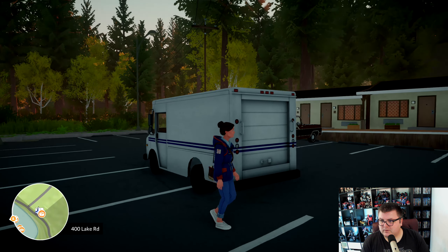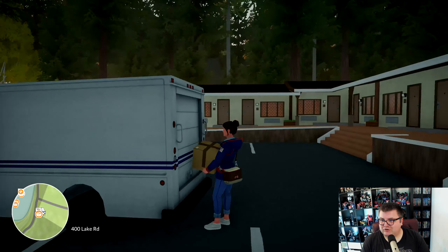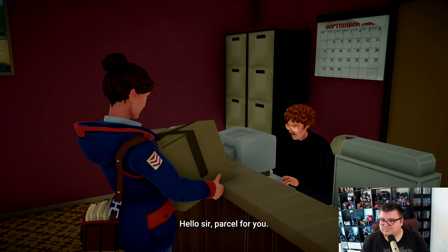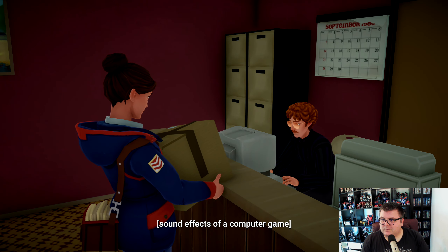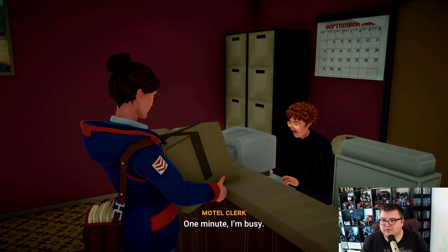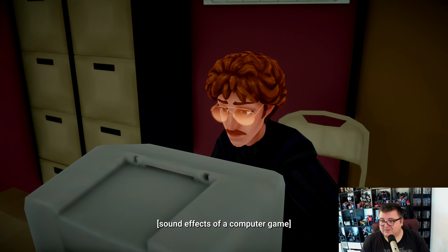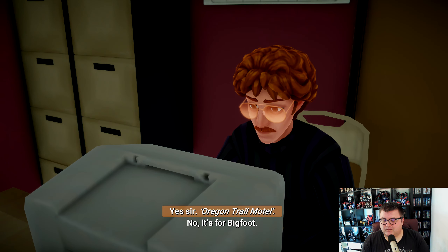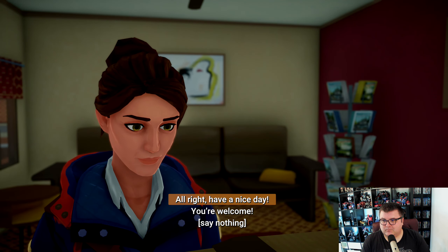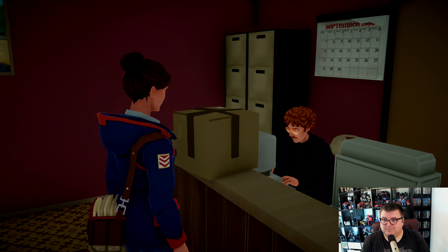Getting out of the car — oh, we got a big package. Delivering to the hotel. 'Hello sir, parcel for you.' That's my buddy Peter playing on his PC right now. 'One minute, I'm busy.' 'If you could just accept the parcel and let me be on my way.' He's really into the game. 'Is that a parcel for me?' 'Yes sir, Oregon Trail Motel — you can just put it on the counter.' 'All right, have a nice day.' He's definitely into it.